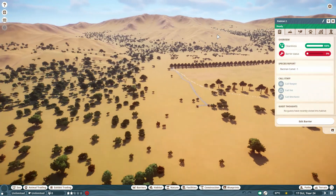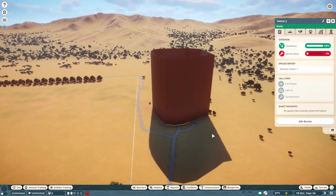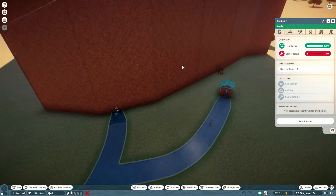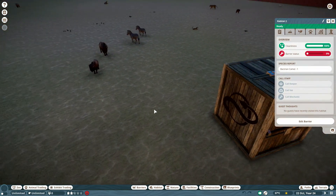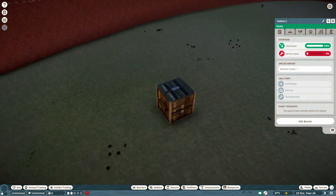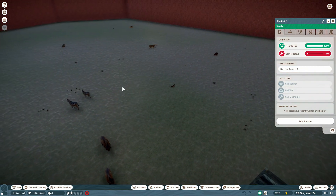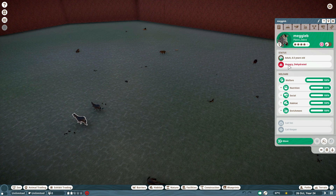Now let me explain what is happening here. In this habitat, I put all the animals, but there are no facilities — no food, no water, no other facilities. All the animals are hungry, dehydrated, and starving.